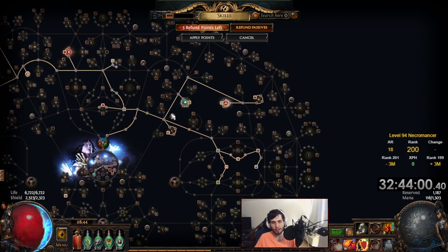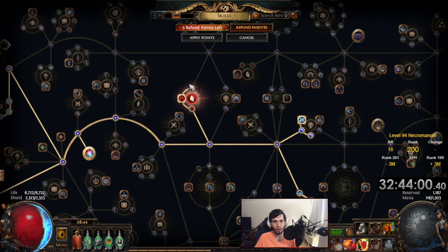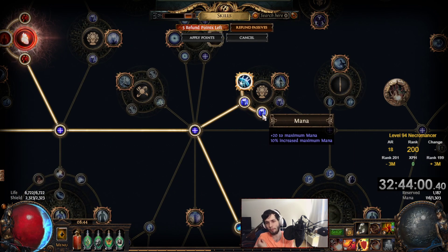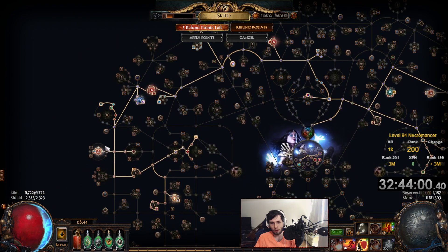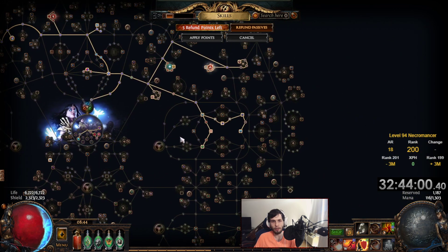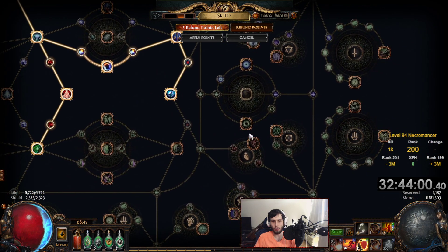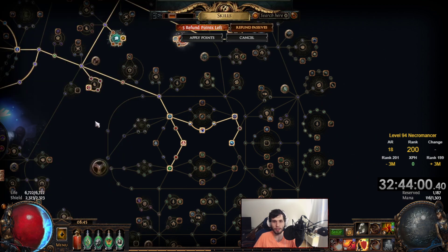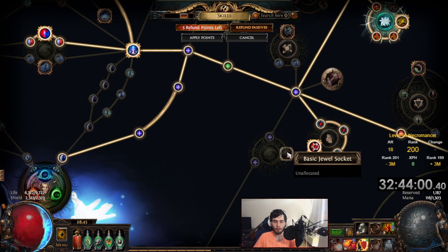Let's get into the gear. First, passive tree changes — not a whole lot going on. While leveling up I took a small life node here, a small life node here, and then with my very last point I took a mana node because after losing mana regen from replacing some gear pieces I was having trouble sustaining. There's nothing else good to spend it on. The four nodes I have allocated are the equivalent of having just Blood Drinker, so I'm sitting on it for now. The sweet spot for this build is probably around level 96.